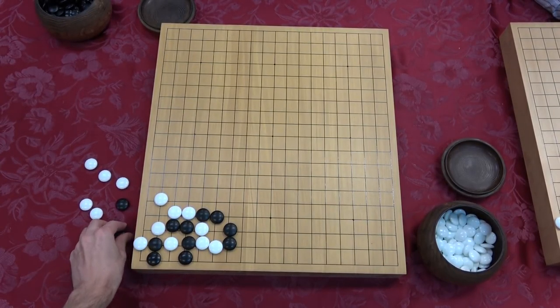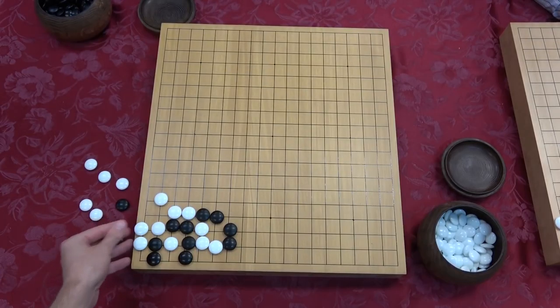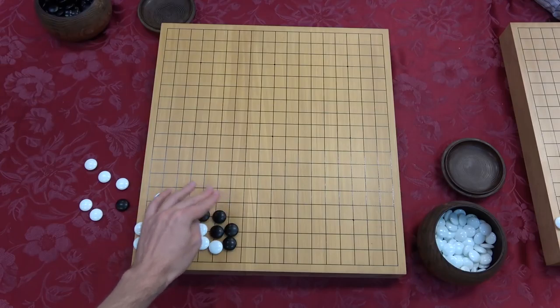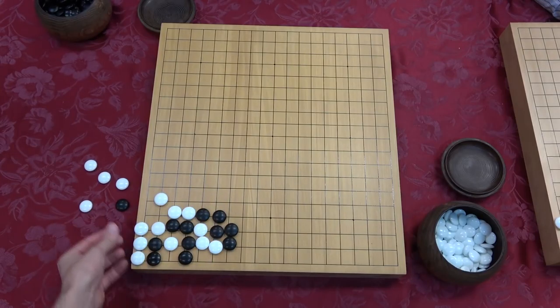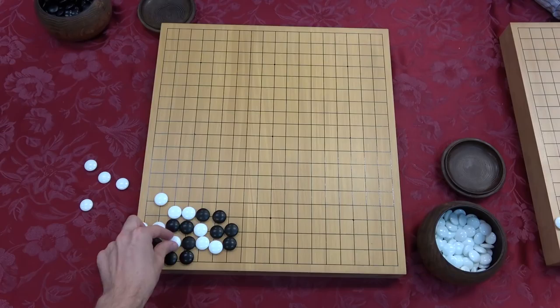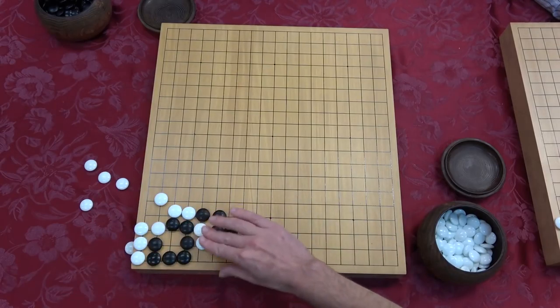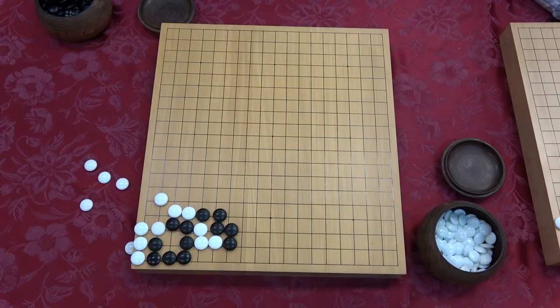If white now threatens to come back over here, you're like, great - I'm going to take away your liberty. White goes atari. That's great. You have two liberties, white has two liberties. But in this shape, these two liberties of each player are very different. Because what happens if white fills in one of your liberties? It's self-atari - it fills in his own liberty. So your two liberties are far superior to white's.